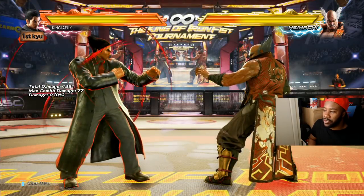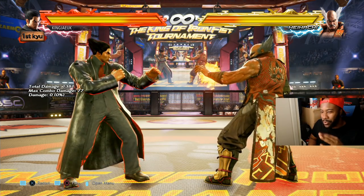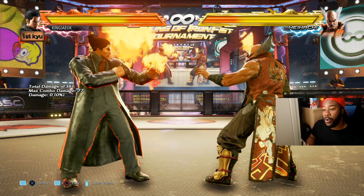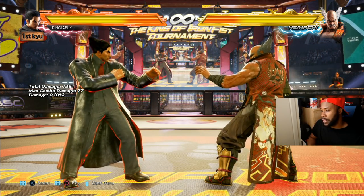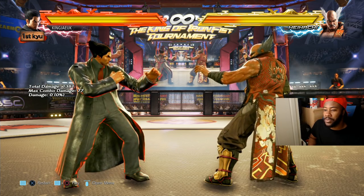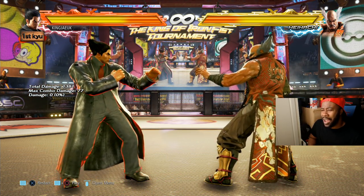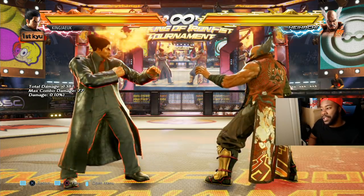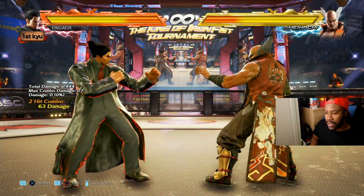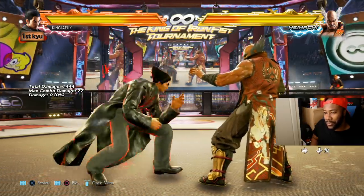Now, rage drives: they change the condition of a match. Gigas has one where he walks forward and you have to block a mid or a high — you can parry it, but it changes the dynamic. Kazuya's rage drive can be done in a combo. Most characters can do theirs in a combo, and most of them have a lot of plus frames — so don't press buttons, just block or try to get away from that aggression.